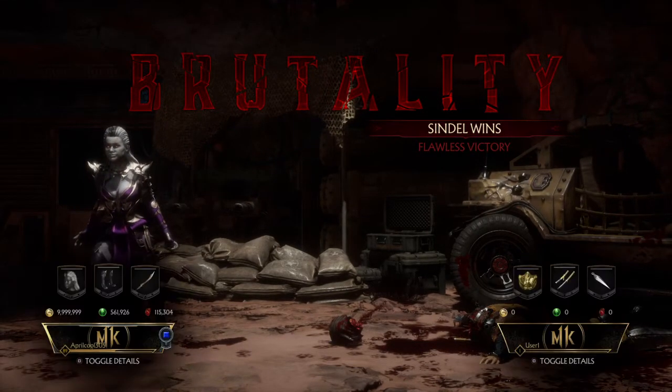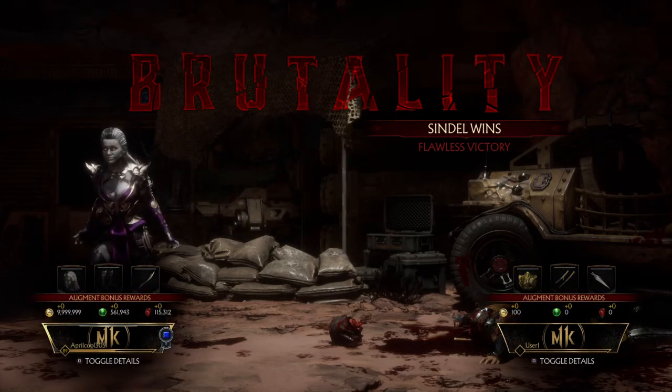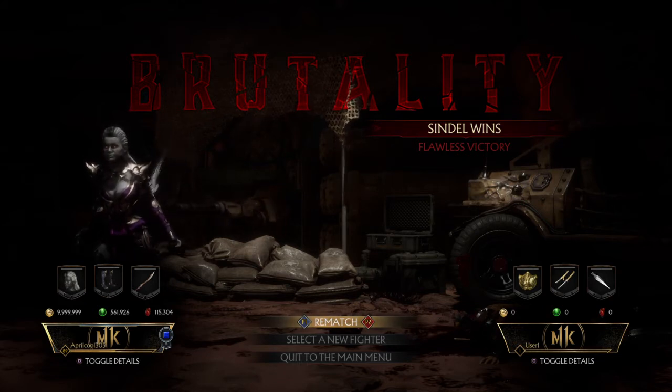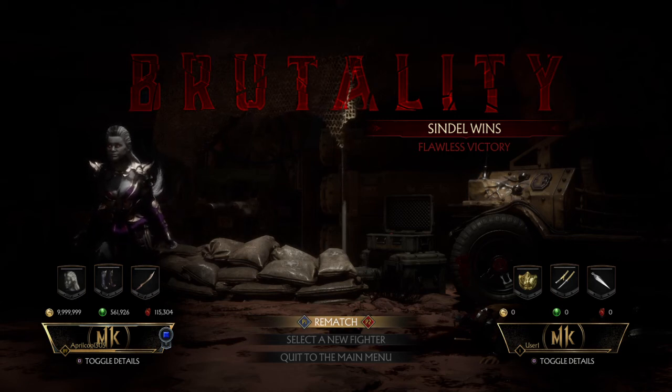I love that brutality — absolutely love it, and people will tell you that I use it. Make sure you check your brutality list for this brutality and make sure you have the move equipped: Whip and Flip. The brutality is called Whip It Good. Appreciate y'all checking me out — subscribe, like, comment, share. My name is Comedian CenoEvil. It's Bat Life, Fool.